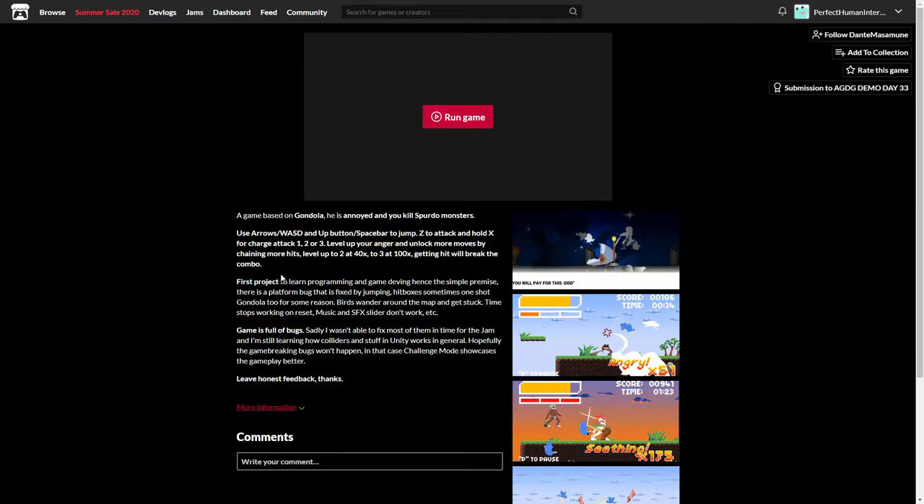It sounds vaguely like something I worked on that died, but that's okay. The description notes this is a first project to learn programming and game-deving, hence the simple premise. There's a platform bug that is fixed by jumping, hitboxes sometimes one-shot Gondola for some reason, birds wander around the map and get stuck, time stops working on reset, music and sound effects sliders don't work. The game is full of bugs — sadly wasn't able to fix most of them in time for the jam, and still learning how colliders and stuff in Unity work. Hopefully the game-breaking bugs won't happen.